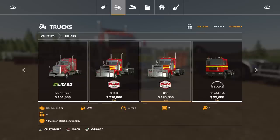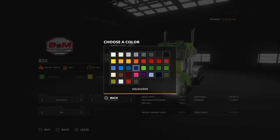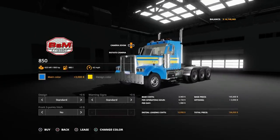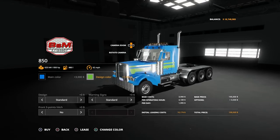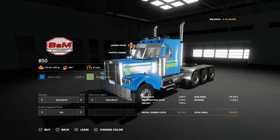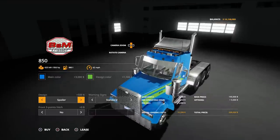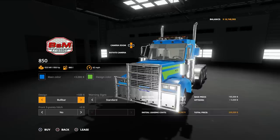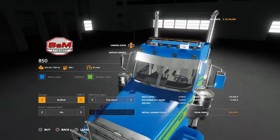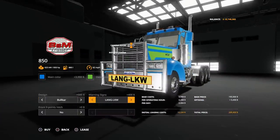It's 15 slots for the 850, 16 slots for the 850IT if you're on console. Options available: we can change the main color, which changes the bulk of the color on the vehicle, and we can change the design color, which does the stripes. For design we've got Standard, with Bull Bar, with Spoiler, Spoiler and Bull Bar, then back to Standard. It comes automatically with the strobe bar across the top — I'm quite partial to the strobe bar.